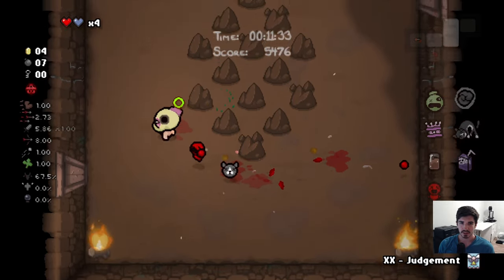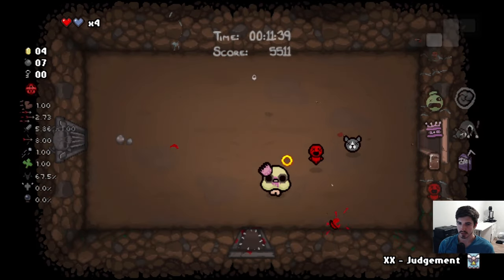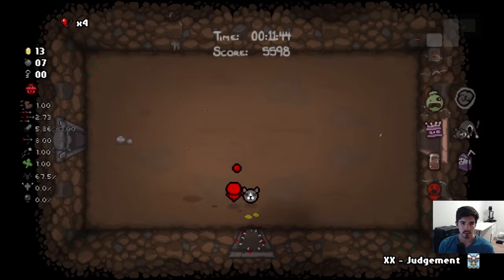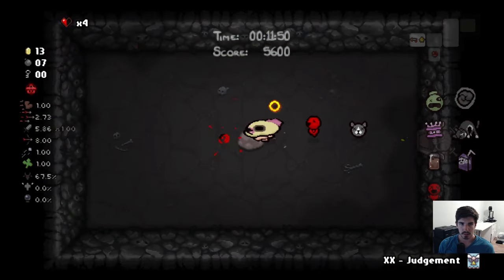Normally it would increase. If you don't open your treasure room on a floor, then the following floor is going to have a higher planetarium chance. We'll go here — what do we got? Range and shot speed. You know what? Heck it, we ball.